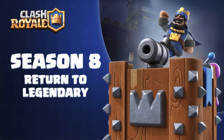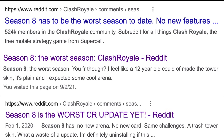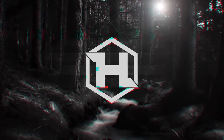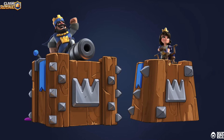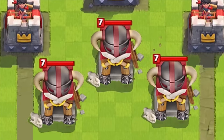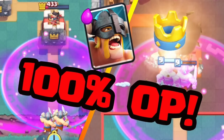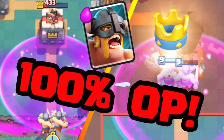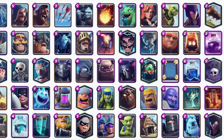Season 8 is known as the worst season because players felt it was lazy and added nothing new — the only new thing was the tower skin. The Elite Barbarian Hut refers to fan ideas for a beefed-up barbarian hut that spawns elite barbarians. It was mostly a joke that started because elite barbarians were extremely OP, and Supercell mentioned they had played around with making a hut out of pretty much every card.